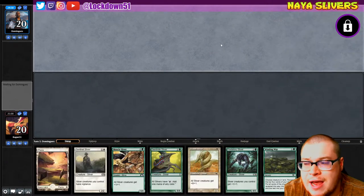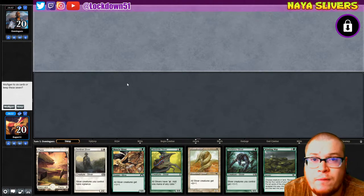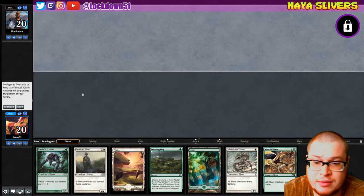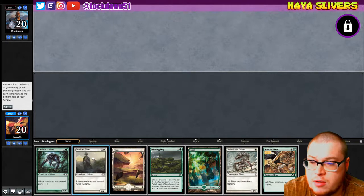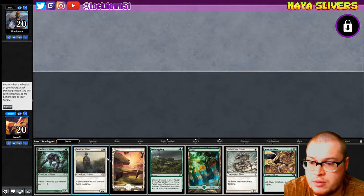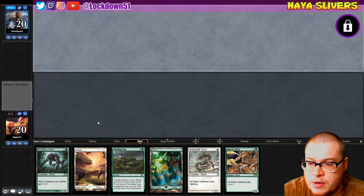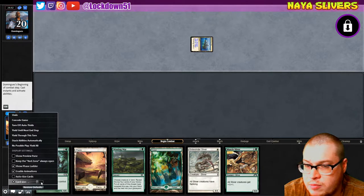Welcome back everybody, it's time to lock down some Naya Slivers and we're up against Dominguez. He had it on, so we're not playing for fun right now at all. We can't keep this hand but we can definitely keep this one. What to drop? Don't really want to let go of anything. I guess I can let go of Sentinel — it is a good body but I want that turn one play, then go lord, lord, then refill. We'll get rid of Sentinel for now.